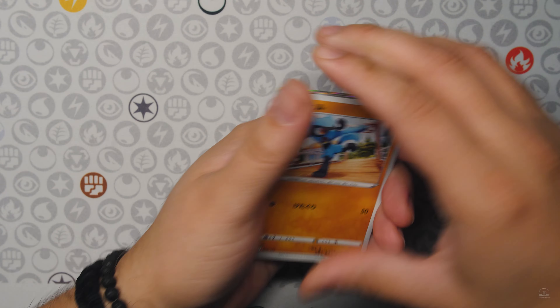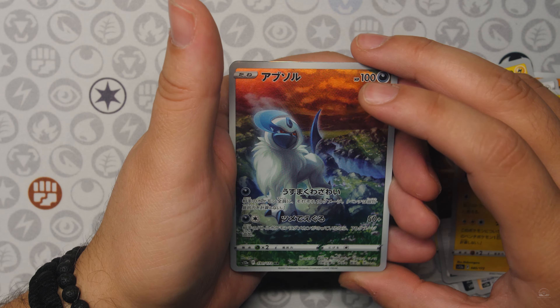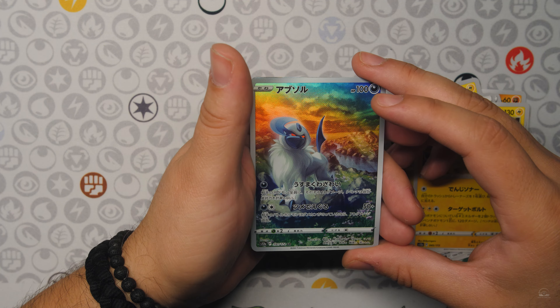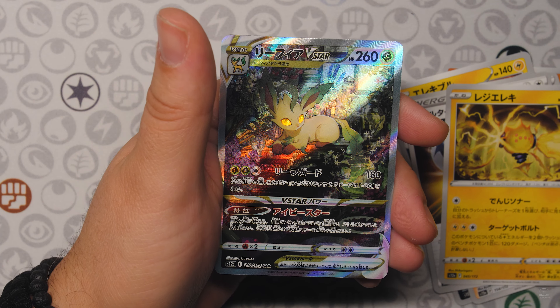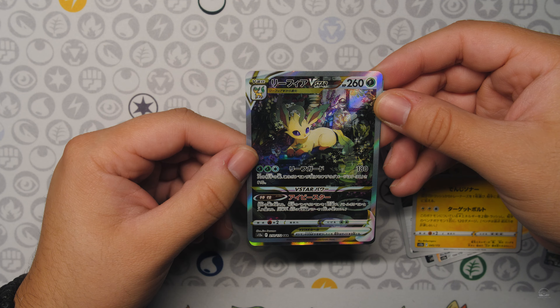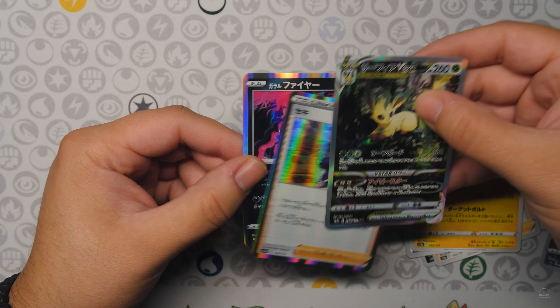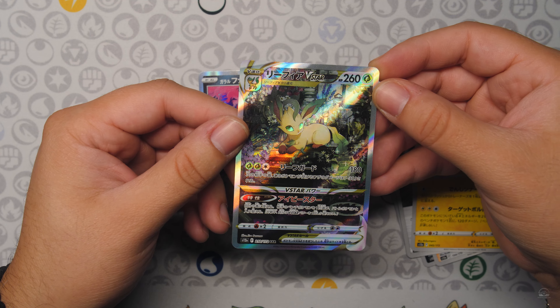Moving on to the third pack. Got a Ryolu, Electivire, Double Turbo, Regielecki, and Absol Art Rare — yo! Beautiful, man. This set is insane — the artworks are just crazy. Absol Art Rare into Leafeon V-Star Secret Art Rare! Let's go. So this is basically like the alt art in English — Leafeon V-Star SAR, man. Just the two hollows at the end. Leafeon V-Star Secret Art Rare.